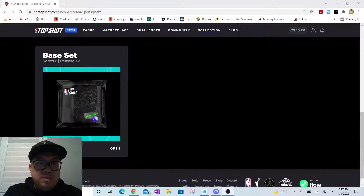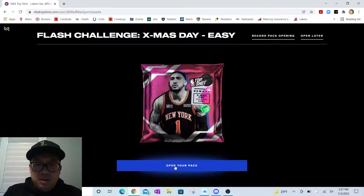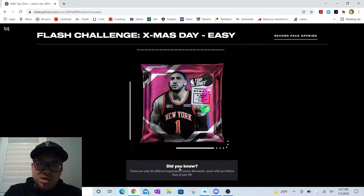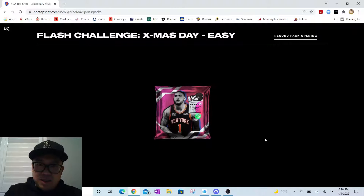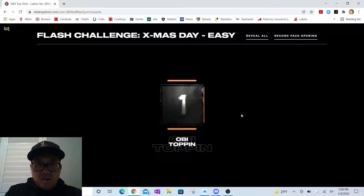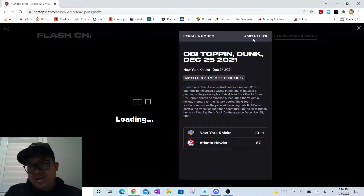Let's open up the packs — I'm going to go with the easy one first. It's going to be an Obi Toppin moment. If you aren't familiar, during Christmas Day these are all highlights from the Christmas Day games. Obi Toppin did a pretty cool dunk during that time. Metallic silver series 3, number 5691 — kind of low actually, not that bad. 17,000 redeemed.